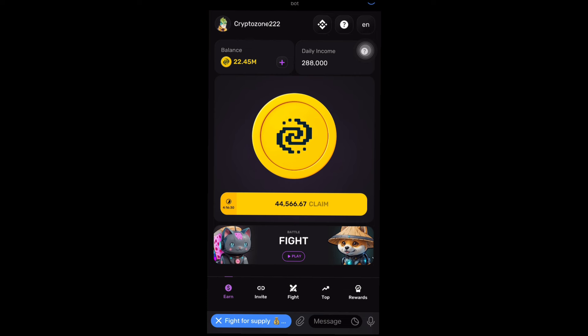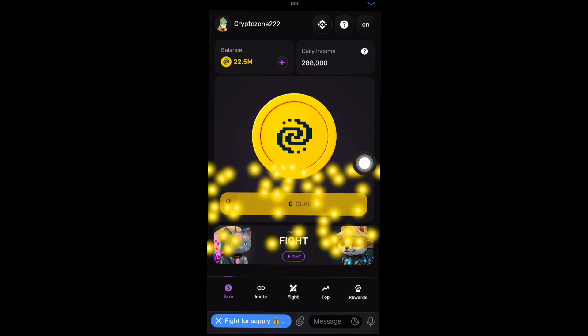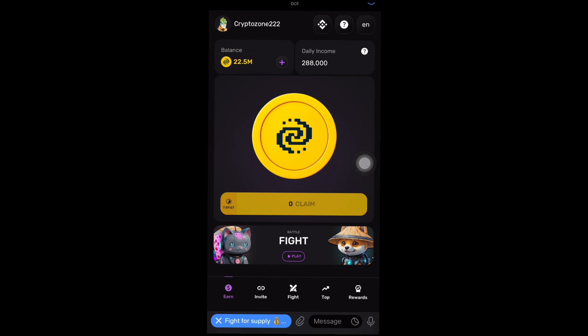A few days ago I also introduced you guys to PixelVerse. The name of the game is PixelTap — you have to tap the pixel to earn some PixelTap tokens. The difference between it and Bloom is that in Bloom you don't have to tap; you just claim your mining points. But in PixelVerse you need to tap on a daily basis to earn, and at the end of each tapping session click to claim your reward — that's how simple it is.